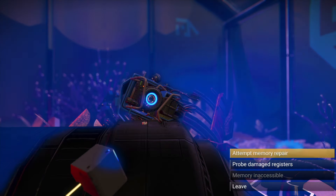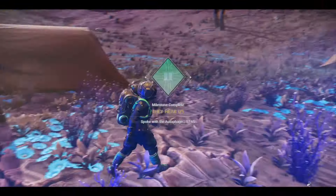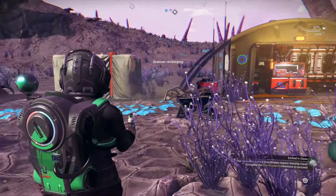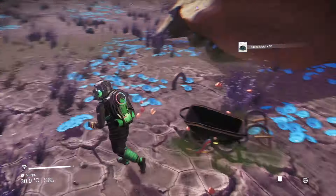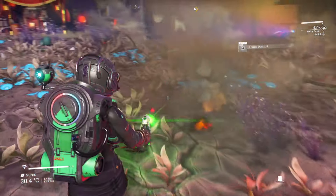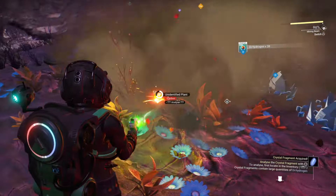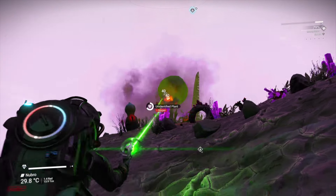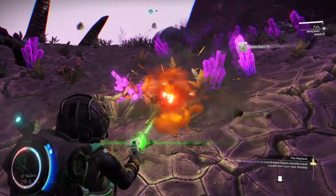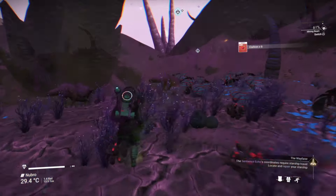Then follow the prompts. Then you should get the harmonic seal. It's also worth searching all the barrels. Then start gathering carbon and ferrite dust, dihydrogen. Hazardous fauna gives you oxygen. And collect some Albumen while you're here as well. Do a bit of scanning for units.